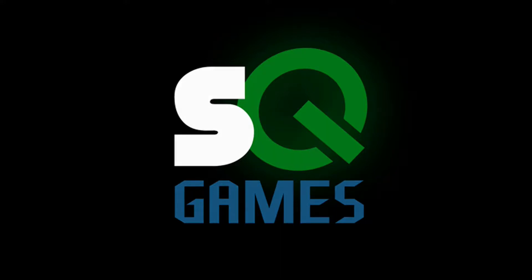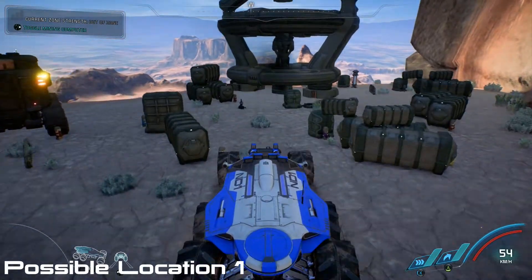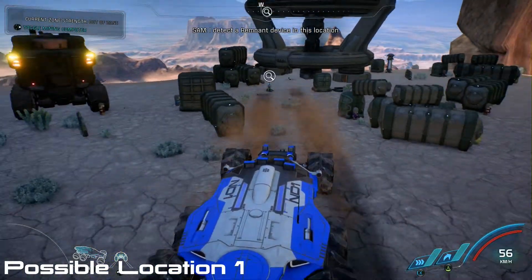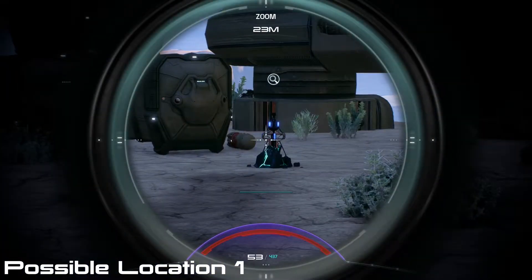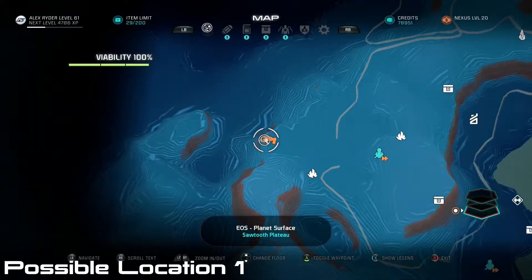What's up, this is Alex with SideQuest Games bringing you a new guide on the task Data Trail on EOS. This task can be found and completed after Prodromos has been settled and there's no more radiation on the planet. During your adventuring you are going to come across remnant data core devices that are located in some of the smaller ket camps, and you will scan them.